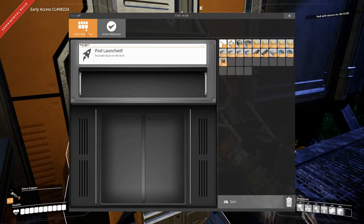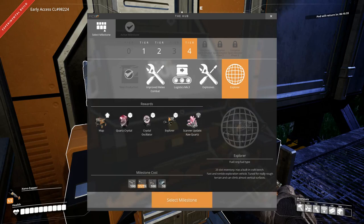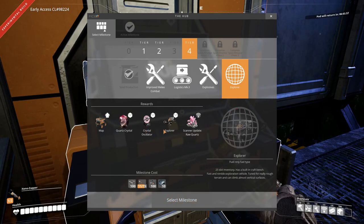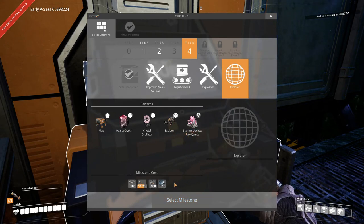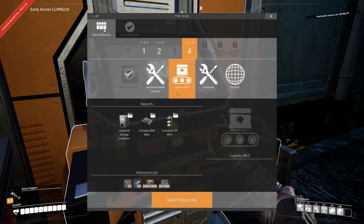Let's take a look at what this stuff is: the Explorer, the map - looking forward to that - quartz crystal, crystal oscillator, the Explorer again, and scanner update for raw quartz. That's pretty expensive to research, so we're probably going to do that a little bit later. I do want to get logistics mark 3 very soon, so that will probably be the next thing we research, if not improved combat.